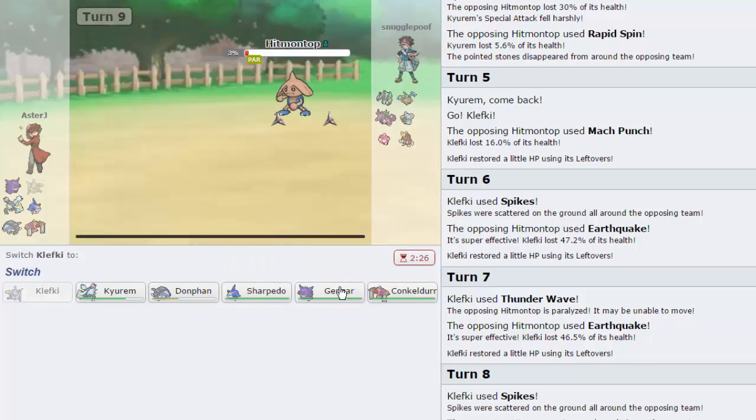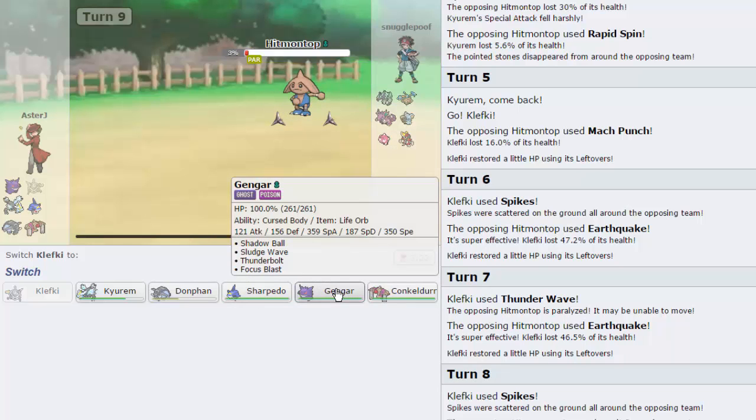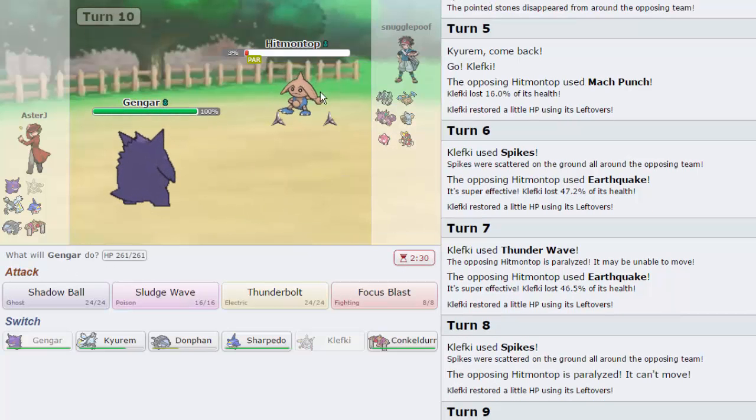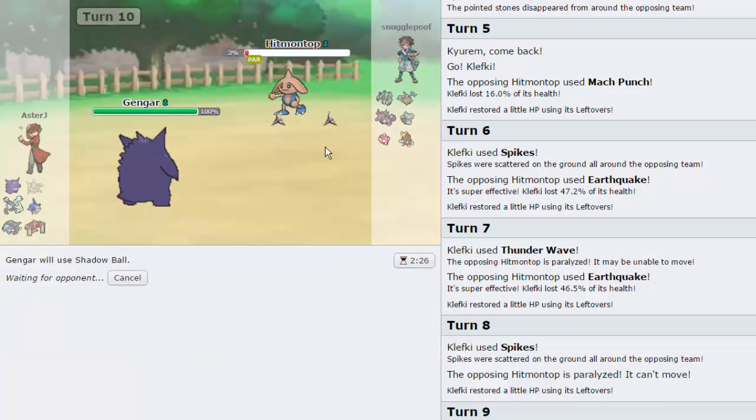I don't want to risk him spinning - he can't hit me with priority, so I'm going into Gengar and firing off a Shadow Ball. If he wants to bring in Bisharp, that's fine - I'll just attack it. I don't care if I lose Gengar because I do have Conkeldurr, which now puts in a ton of work against his team since Hitmontop is essentially dead. I'm still faster than Minior and have the Thunderbolt for it. We are Life Orb, so that should be fine.